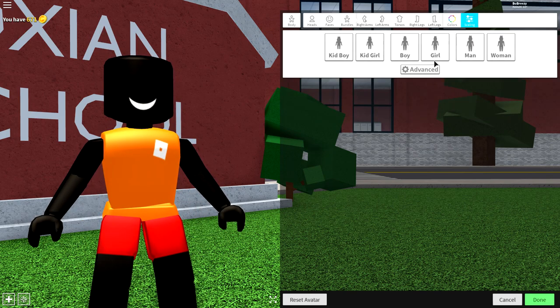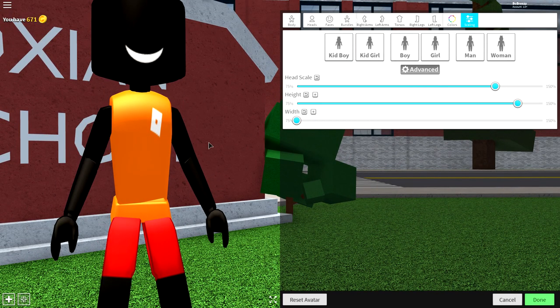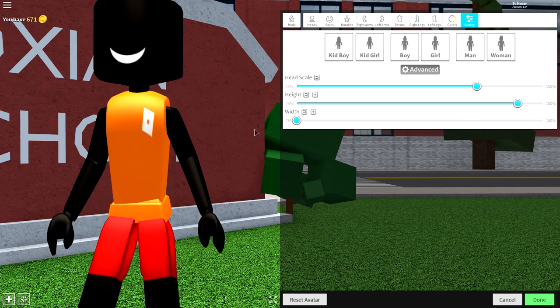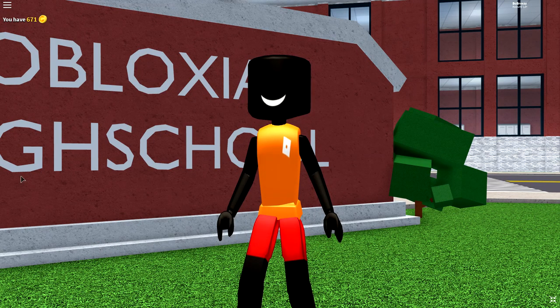So the way I do this is come to the scaling and click advanced. I want to make my head big, I want to make myself tall, and I want to make myself as skinny as possible. But something like that is fine. Once you're looking like this, guys, you're ready to start equipping some clothes.